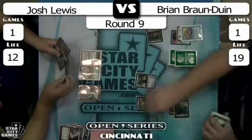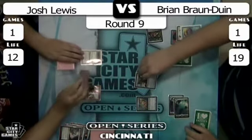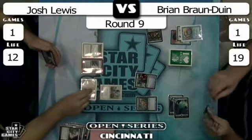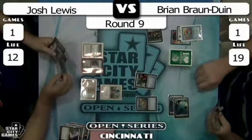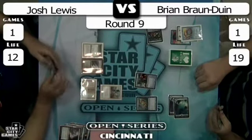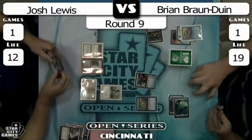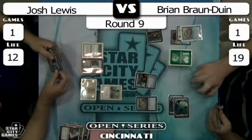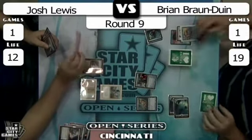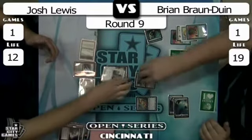Brian's board is Coralhelm Commander, leveled up to two, and Silver Guild Adept. Josh looks to Swords the Coralhelm Commander to get it out of the way — no more commanding for you. Josh's hand looks pretty sparse: he's only got Spell Pierce for real spells, a Chrome Mox, and a Polluted Delta. His deck has a Phantasmal Image in it though — one in the main, one in the board. That's pretty neat; you can copy all kinds of crazy stuff with that, like a Stoneforge Mystic on the draw.